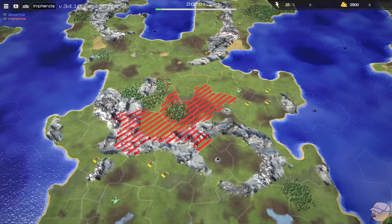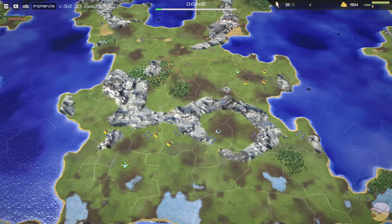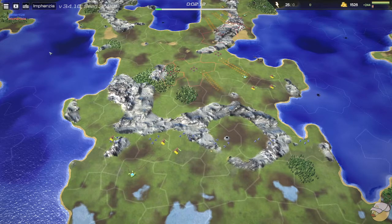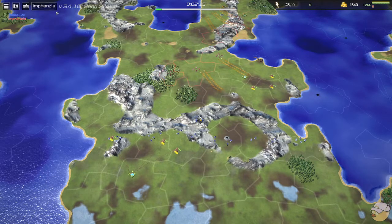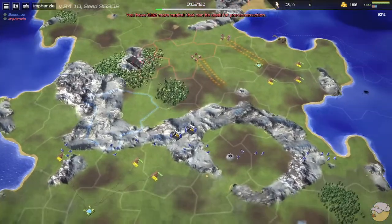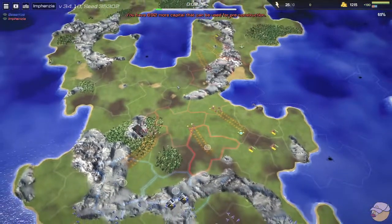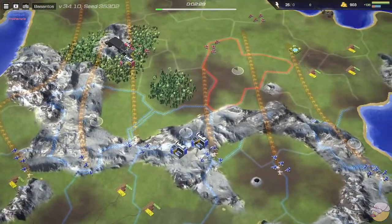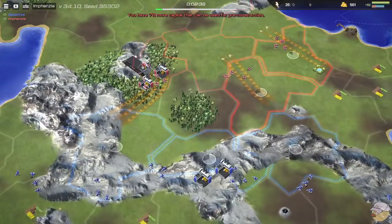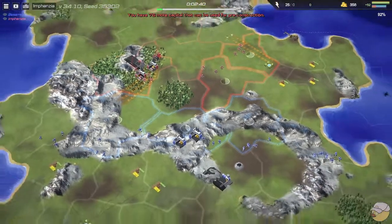We can see that Besantos is going to spawn down here in blue and Infanzia in red. Infanzia can't see that Besantos is there, and vice versa. Besantos starts with two factories and Infanzia goes for an airport right away. Besantos is building artillery out of the factory, and Infanzia follows up with their own factory. At this point both players know they've started right beside each other.